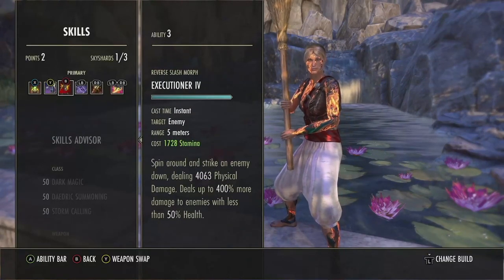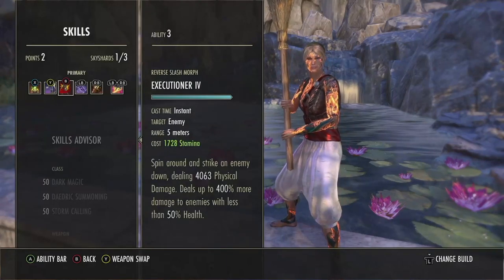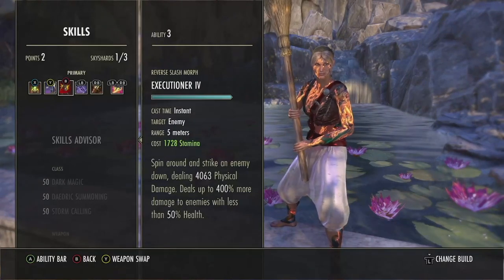Next we do run Execution. This is basically just our execute — the lower health they are, the harder we hit. And trust me, when they're low health and we crit, good night.